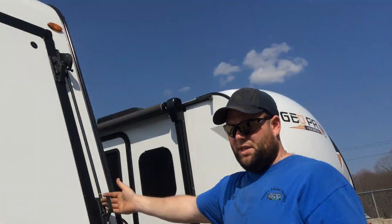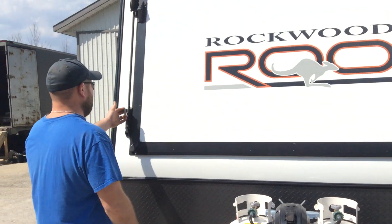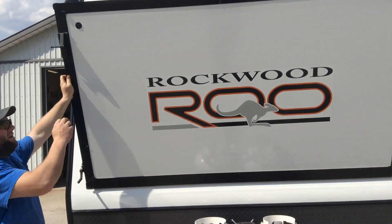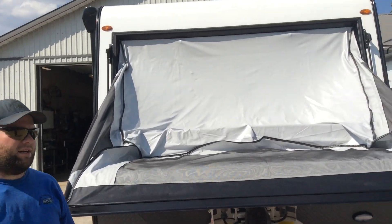You have two clips here — one clip on each side. Once both clips are released you can open up your bunk end, which comes down just like so. The rest of the setup is all done from the inside.